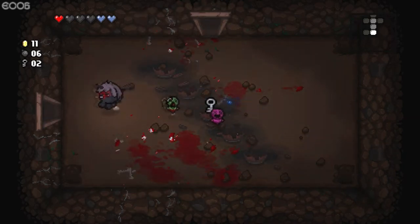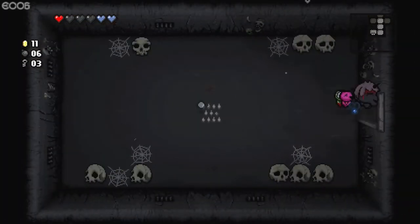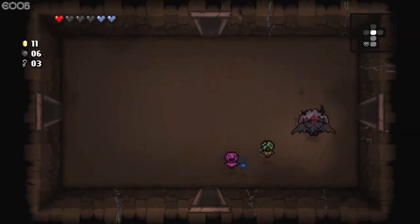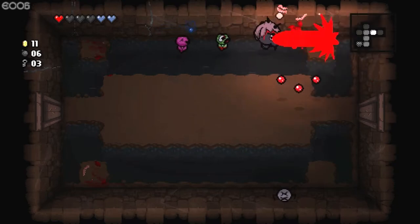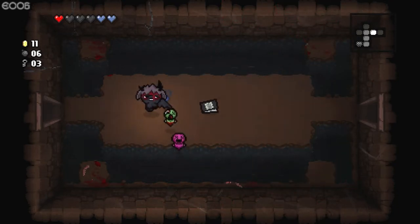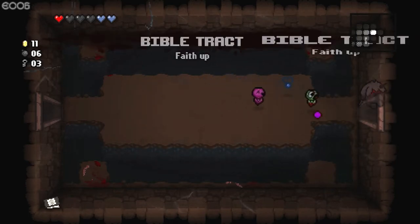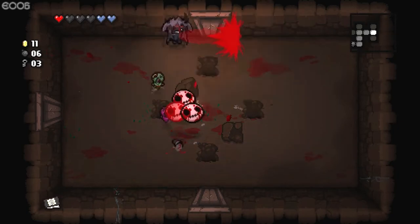And bam. Oh, come on — I skipped over the key. That's a self-harm room — not doing that. I'm still very confused about what this goat thing does. Maybe that creates the deal opportunities to be a higher chance or something. I don't know.